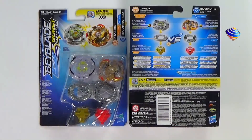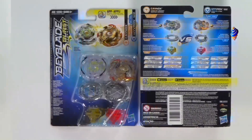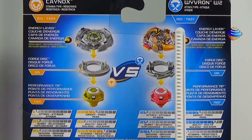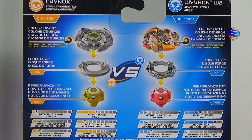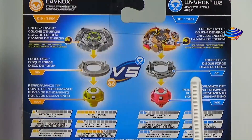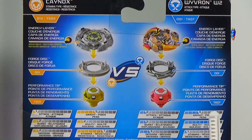So for the back, the performance tip is TI-04, which is Gyro. Moving on to Wyveron W2 - the Energy Lair is Wyveron W2, the Forged Disc is Boost D-01, and the performance tip is TA-07, which is Jaggy.